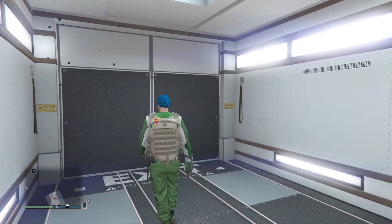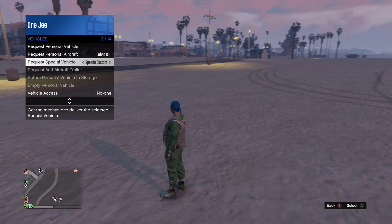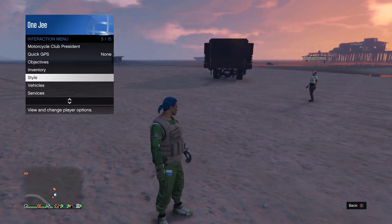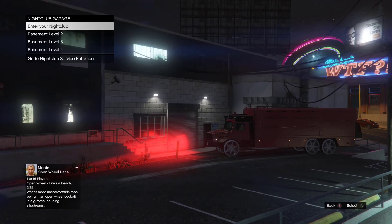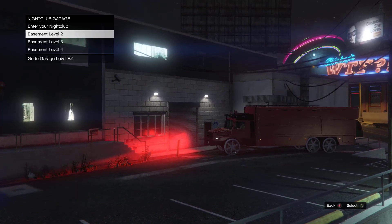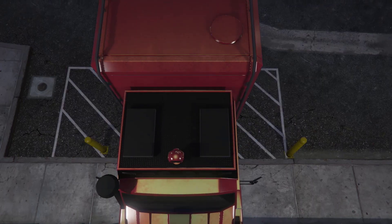Just walk out — don't worry, I'll show you what to do next. What's going to happen now is a 'vehicle return' prompt — return your personal vehicle to the back of your MOC. Anyway, what you want to do now is call the Terrorbyte from inside your MOC, then drive to the back of your nightclub. My nightclub is B2 and it's full — you need to have a full garage — drive it in and press confirm yes, then we're going to swap it over one of the vehicles.